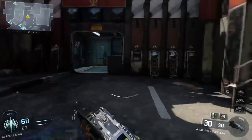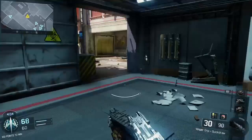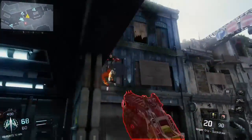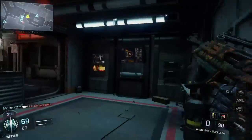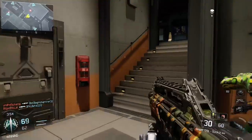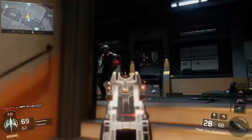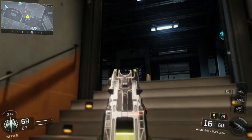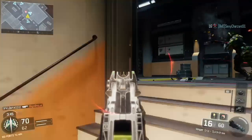They also changed the MX Grand. But the big one everyone's talking about is the Vesper — the Vesper is back to its old self. The recoil is dramatically changed; you can control it easily now. It's back to how the Vesper was at the beginning of the game, and it's hands down the best gun in the game now. If you're not using the Vesper, you need to go use it.